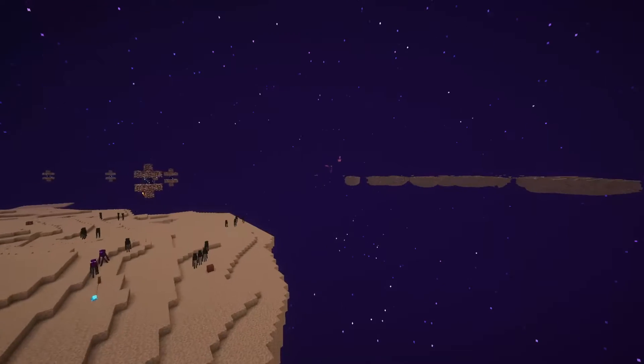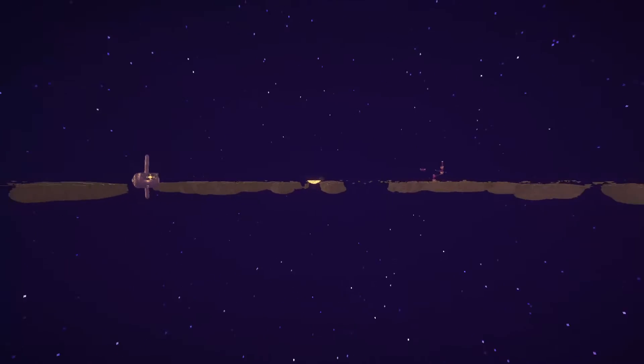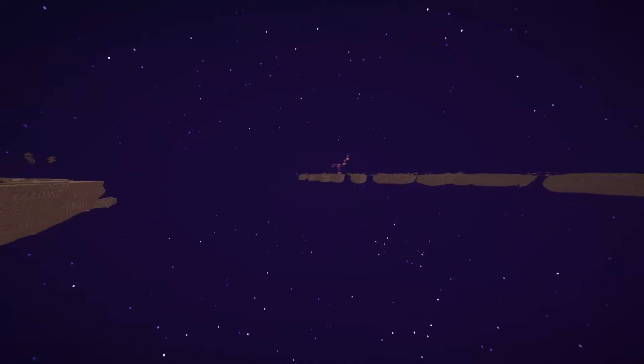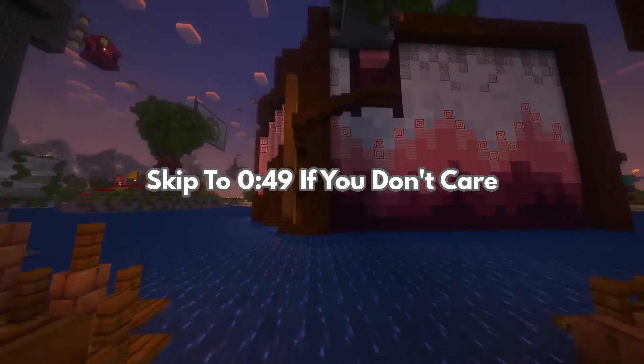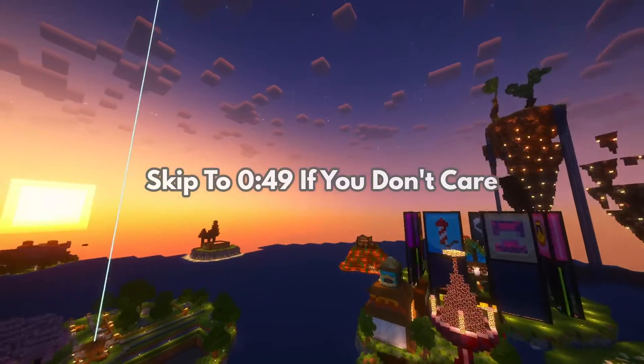When most people upgrade Minecraft's graphics, they try to turn the game into something that it isn't — they try to make it realistic, mythical, or look like another game. Today, we are upgrading Minecraft's graphics while staying true to its unique feel. No high-res texture packs here. This video is based around Java Edition Fabric/Quilt 1.20.1, so keep that in mind.